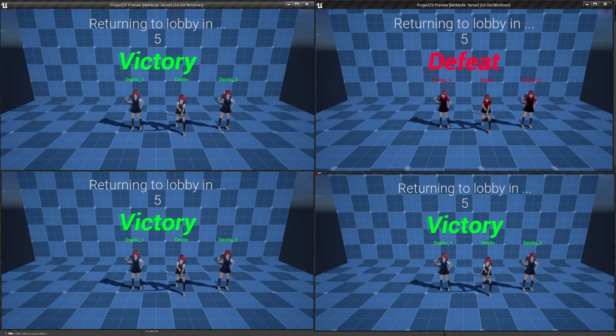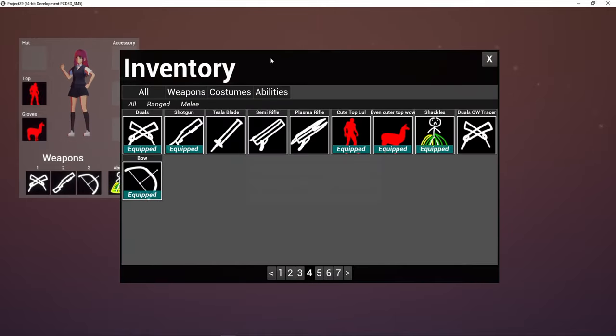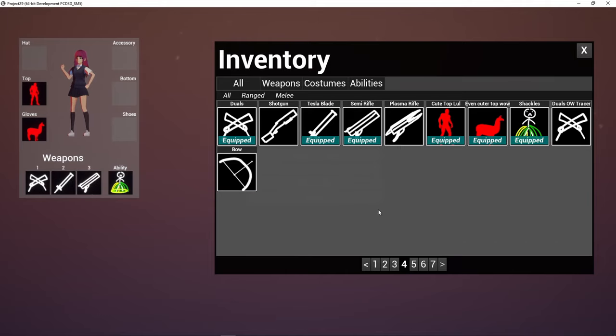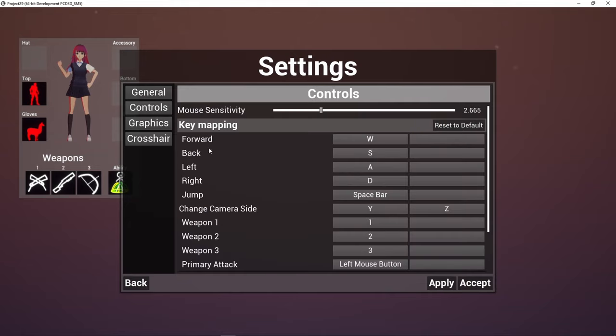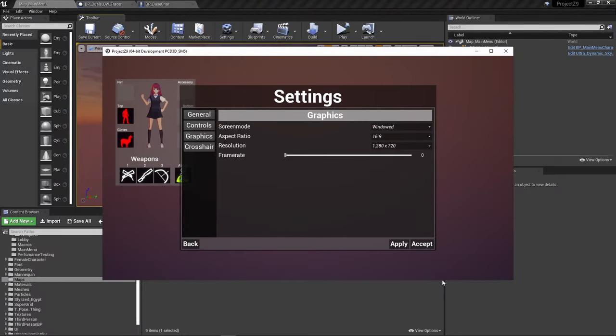Now to a part I haven't shown in the previous devlog yet — the main menu. I've added an inventory system which you can open by clicking I. You can drag and drop items into the right slots or click the equip button. Inside the options you can change your name, and under controls you can change your mouse sensitivity and key mapping. The graphics tab is pretty empty right now, though you can already change the resolution, screen mode, and frame rate.